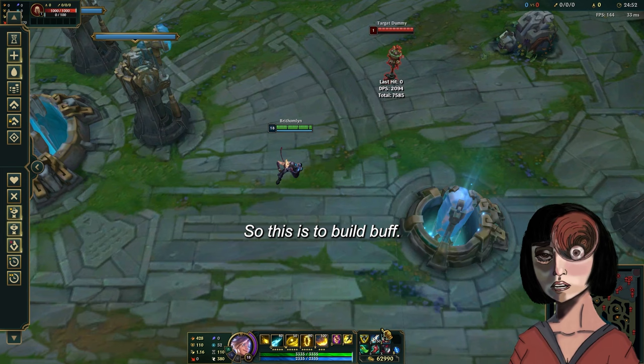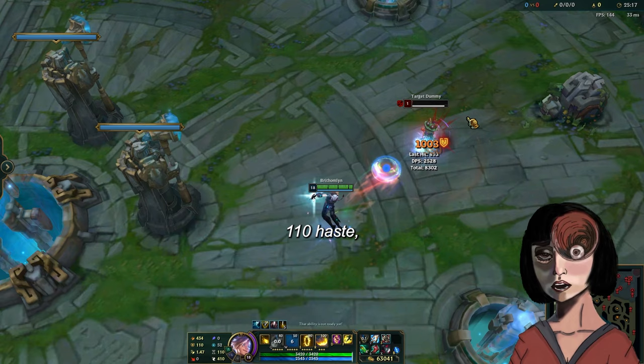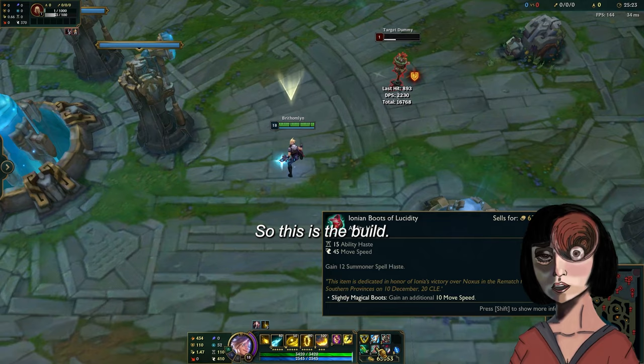So this is the build. As you can see, we have 3335 HP. With stacking more mana, we have 434 AD. It's really good — a lot of haste, 110 haste, which allows us to spam skills just as before.